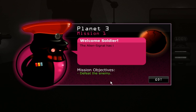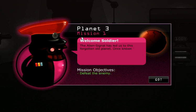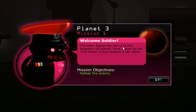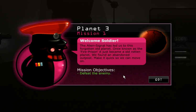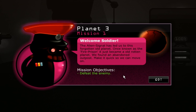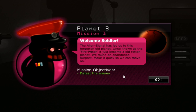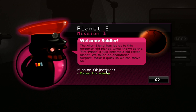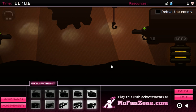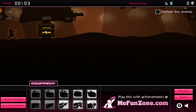This game is going to be weird anyway. Every single time it says 'Welcome, soldier' — it's so pointless. 'The alien signal has led us to this forgotten old planet. Once known as the fire prison, it just became an old rotten planet. We found an abandoned outpost. Make it quick so we can move on.' 'Yes, sir!' In Soviet Russia, the robot fights you.